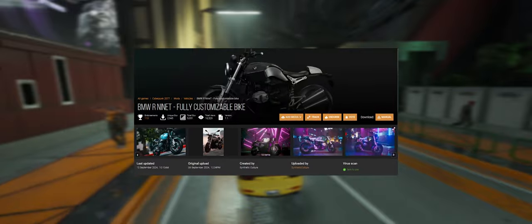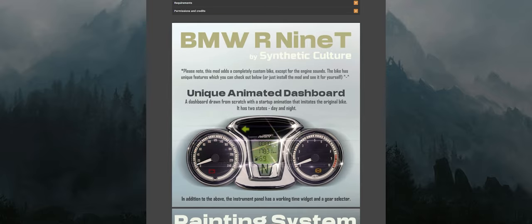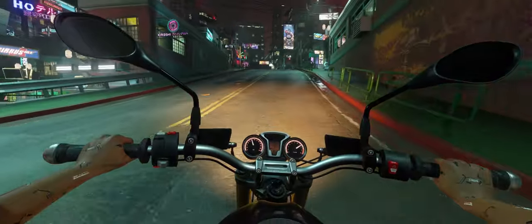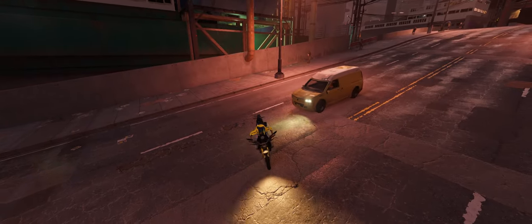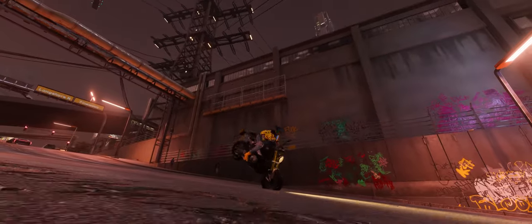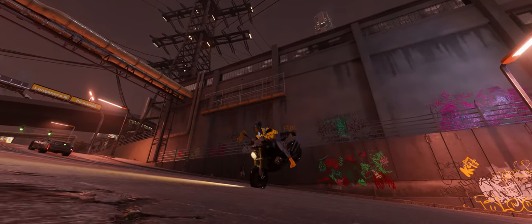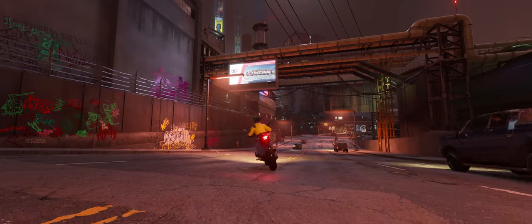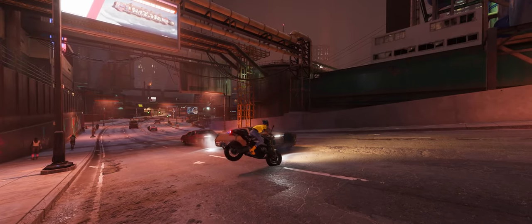Now for the BMW R9T bike. This mod is where customization really shines — the BMW R9T lets you personalize every aspect of the paint job if you install the optional companion mod. It's a highly responsive bike, and if you're into speed, agility, and fine-tuning your ride, this one is for you. You'll be weaving through Night City traffic. The front wheel glitches into the ground a bit, but it ends up feeling like a trick bike — buggy but fun. I think that's a cool feature, not a bug. Look how fun it is — you do tricks on it.